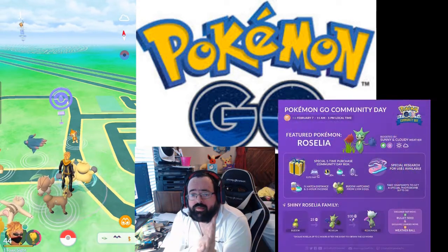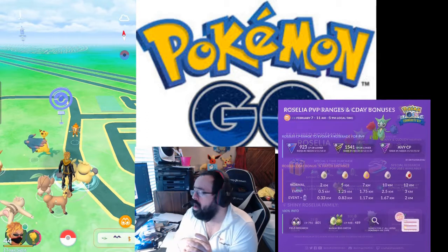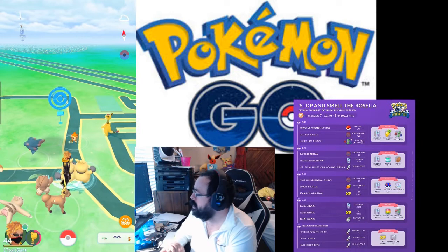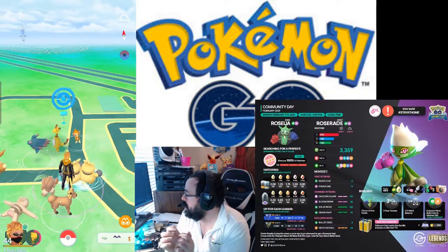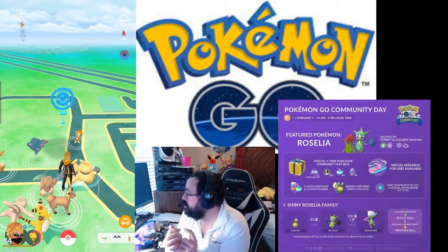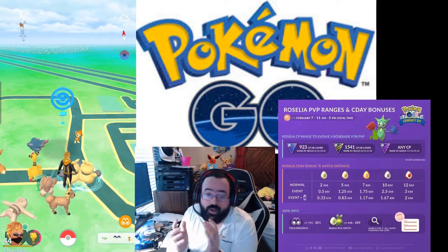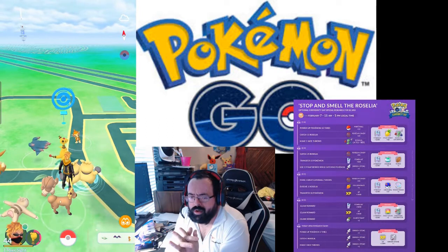This is going to be a short video since I'm not going to be hardcore grinding. If you want to pause the video at any time you can see all the tasks. You get one, two, three, four, five Sinnoh Stones; two Roselia encounters; a Roserade encounter; a Rocket Radar; a Pawfin; two rare candies; and twenty, seventy, a hundred and twenty Roselia candy — so it gives you everything you need to do at least one evolution, plus you're catching enough to potentially get another one in.